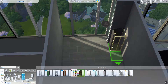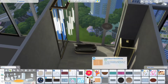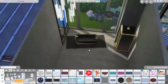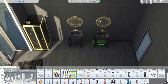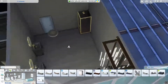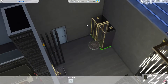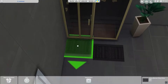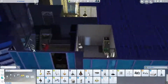Then we start with the upstairs bathroom — after I cheated in some more money because we were pretty much out. It's fairly similar to downstairs because it just worked, so I decided not to change too much. This bathroom is quite a bit bigger though — there was too much space to fill. I tried putting in a hot tub but they're just too big. I put in one of those fancy toilets, a divider to block it off, and two showers together so it looks like a double shower, even though only one will be usable.